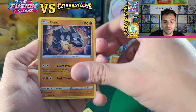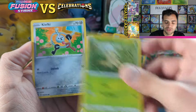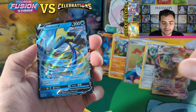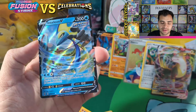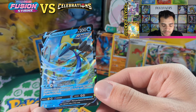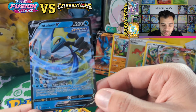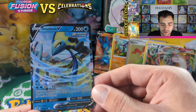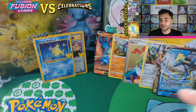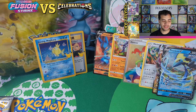Green means go — Ninetales, Farfetch'd, Buneary, Meowth, Onix, Shu-tie — that's a grab! Two Shroomish, Peas, Maractus — and the Inteleon V! This is one of the better ultra rares. Inteleon is a great card to play in the TCG — Surf there for 40 damage, Aqua Bullet for 120 — and of course it's got that Rapid Strike move. I'm not too sure how much that card is right now.